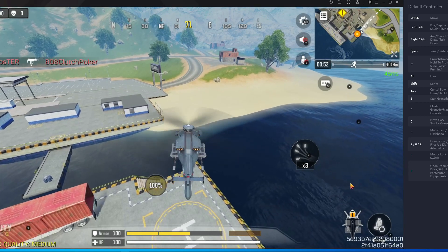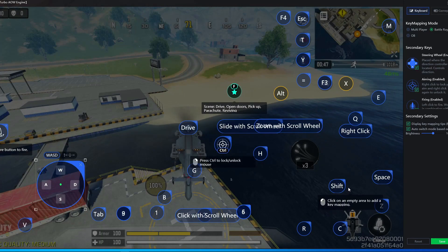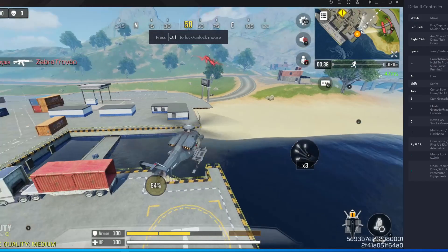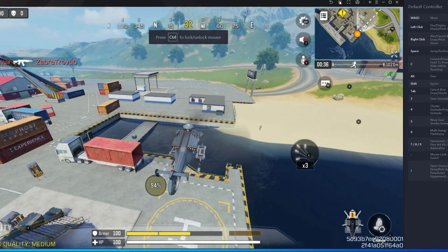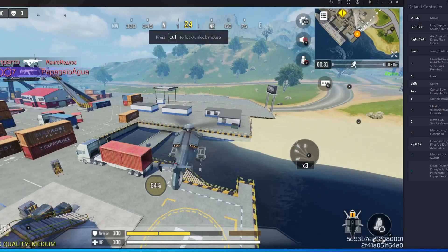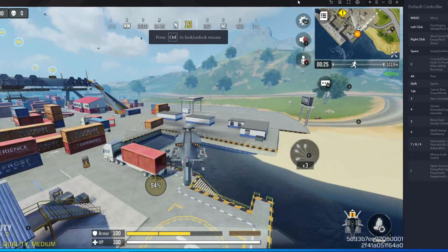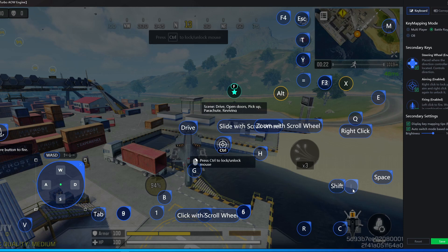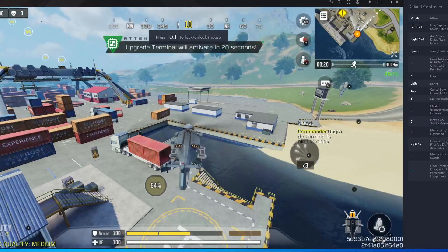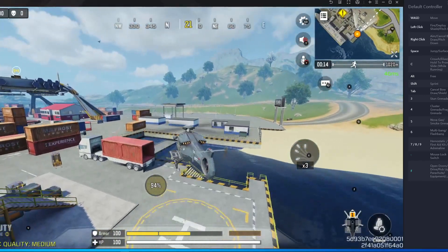For going down, I'm going to add another button over here. I'm going to put Z — the Z button is not needed for any reason in Battle Royale. You have to close the Z button from here and press save. Then you have to remove the Z button and put the Z button over here again. If I press Z, it goes down. If I press Q, it goes up.